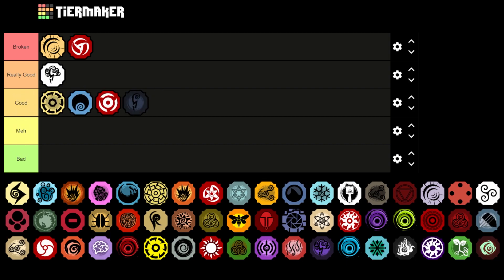Next up is Black Shock — Black Shock is going to be in the Good tier at the bottom. In my opinion it just isn't very good. I know the end lag on the Z spec is pretty decent, but I think it is only Good.